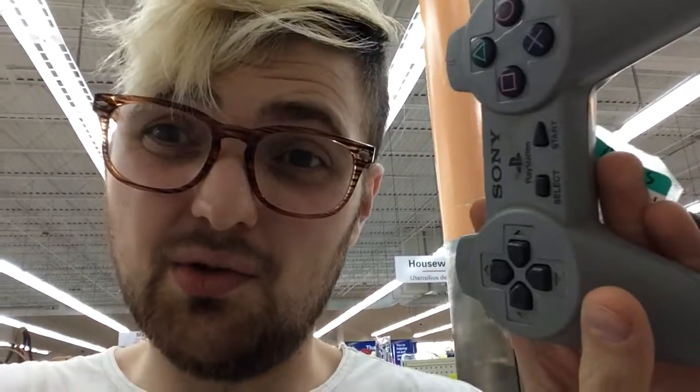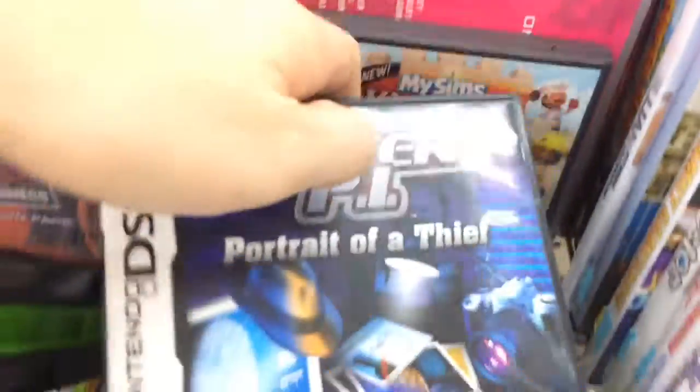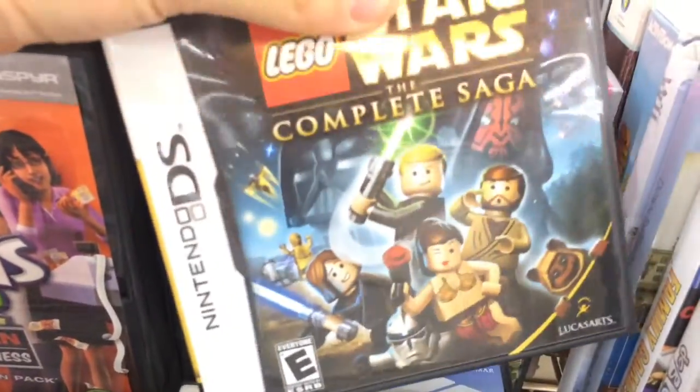I hope someone comes and gets me — I don't want someone to take them. They had some N64 games up at the front; the ones that stood out were Gex and Shadow Man. Five dollars — I'll pass. It's still here because no one's going to pay seven dollars for a PlayStation controller. I might pick that up, I'm not sure.